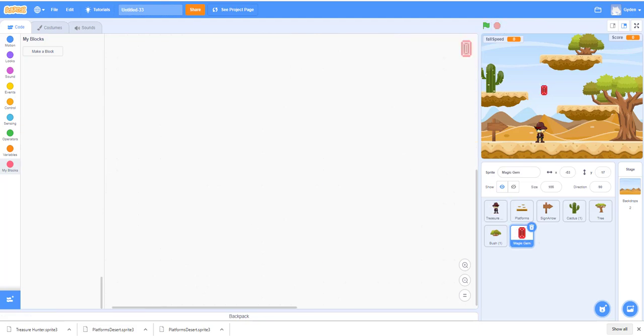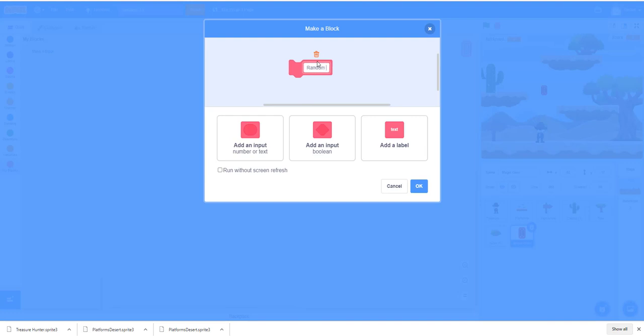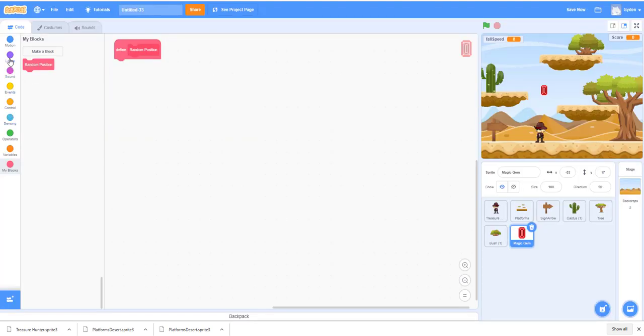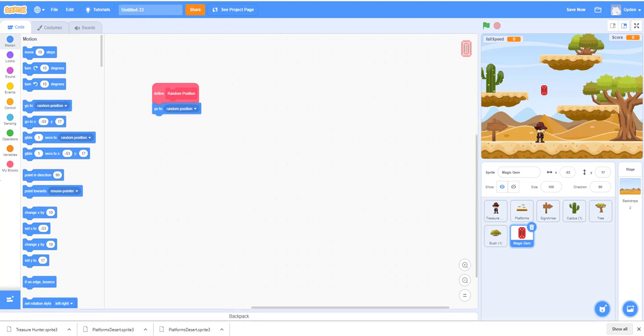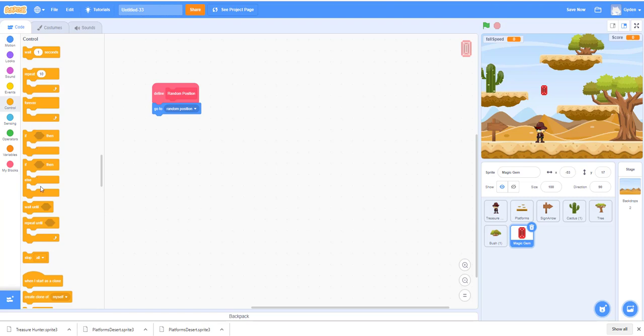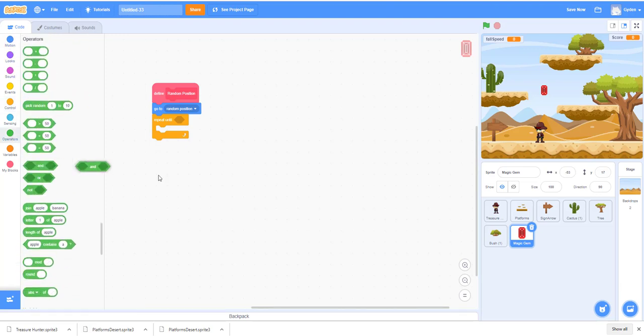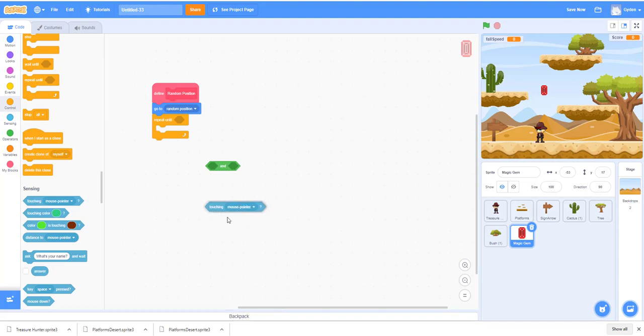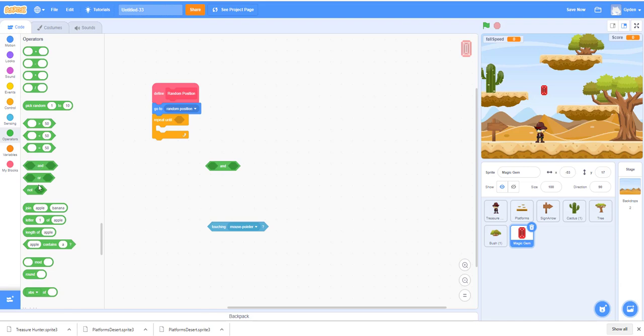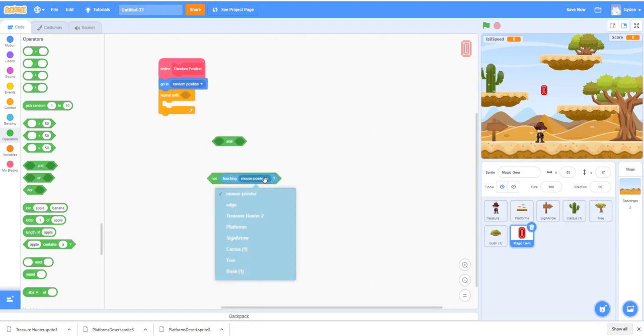We're pretty much done with the slide. Now the last thing is the score and the gem. We'll make a new block called 'random position' to place the gem. When the gem spawns, it will go to a random position using a repeat-until loop, with a 'not' operator to make sure it doesn't touch the platform.